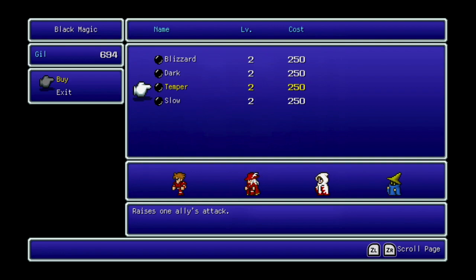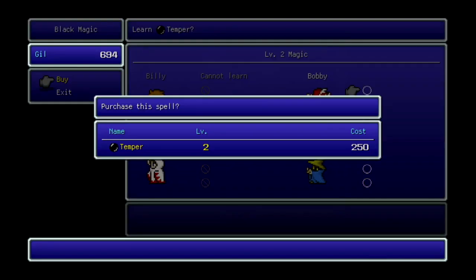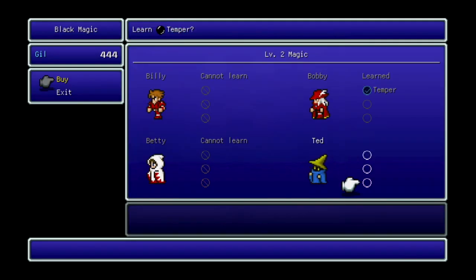Temper is phenomenal. It raises one character's attack power — whoever you cast it on — and you can keep casting it turn after turn, continually raising their attack power. It's almost disgusting how good it is, so much so that I want to get one for Bobby and one for Ted.